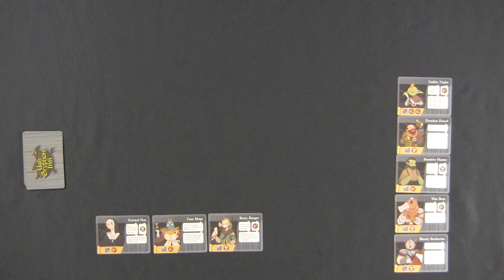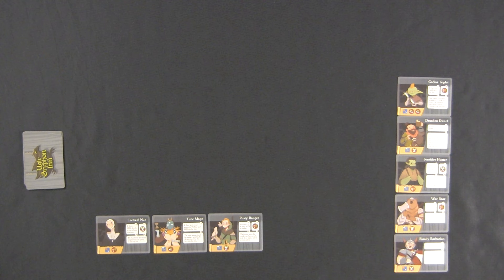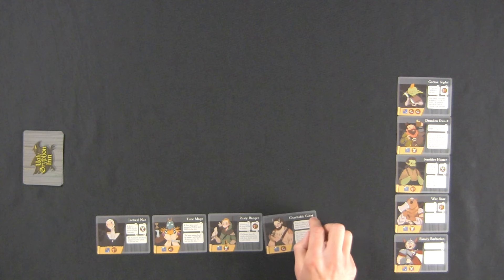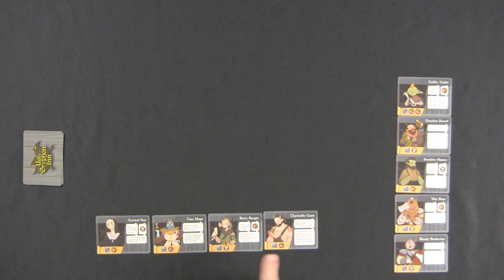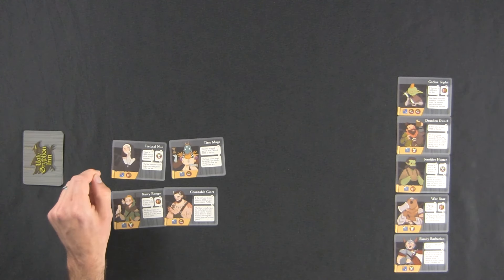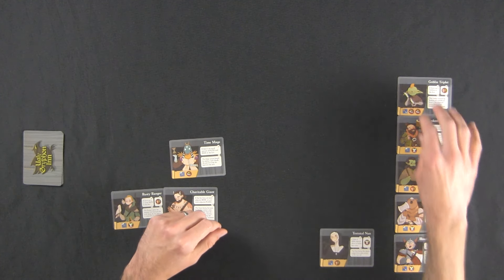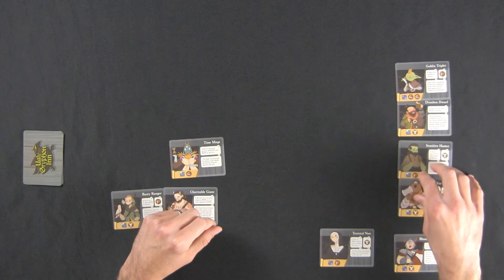Let's put the Goblin Triplet up there. That effect says if there are three goblins in the inn - there are not. If there are four or more beer in the inn - one, two, three - still good. If there's more food than beer - two food, three beer. If there's no food - there's two food. If there's no beer at the bar - there's beer. Five for five. Bar phase - noise, smell, fighting, smell - not three of anything. We're going to put the bar here and start a second line, but it's all one inn.